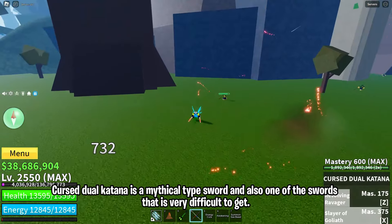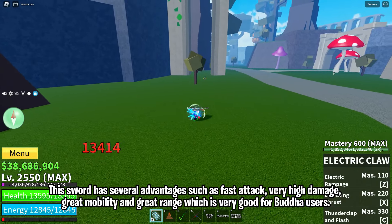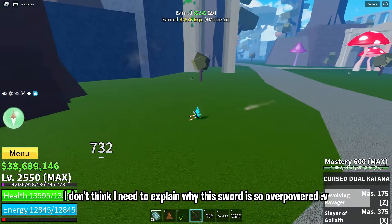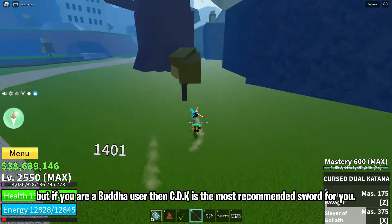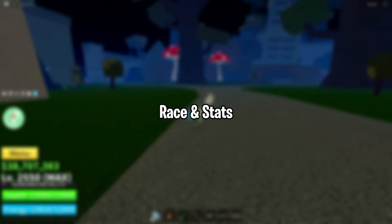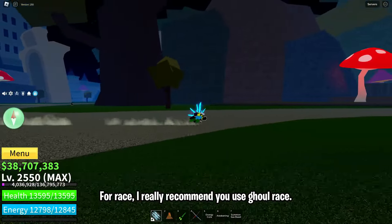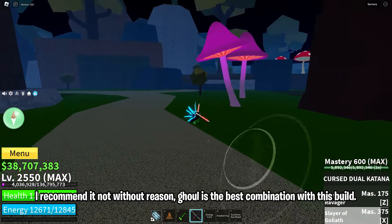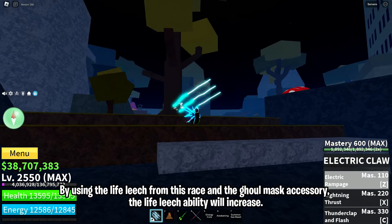First, there are accessories. There are indeed a lot of accessories in Blox Fruits, but it's not certain that these accessories will be useful for Buddha users. The first accessory is a Hunter Cape — you can get it through elite pirates, which has a 50% drop chance, so you can get it super easily. Secondly, there is a Gal Mask. You can exchange these accessories from the El Perro NPC who is on the cursed ship. This accessory has 10% life leech, 2.5% against NPCs, 35% speed, and 500 energy. The life leech ability of this accessory will be very useful for Buddha users, so I really recommend it.